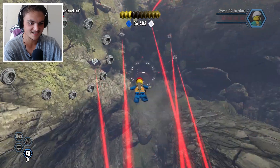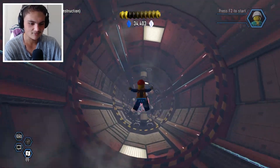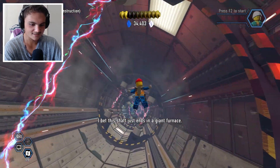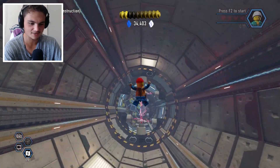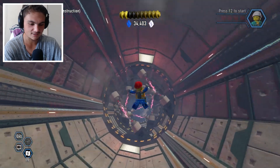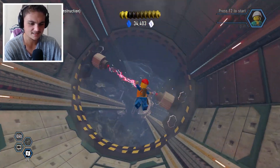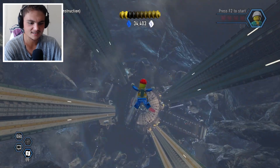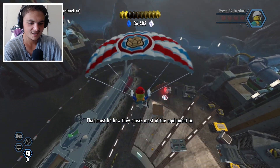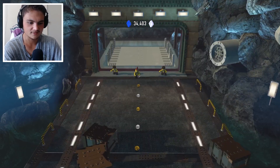I feel like I'm in a stealth mission right now, this is so fun! Energy beams — oh geez. Just pretty much stay in the middle, I think that's the easiest way. No matter how fast they're rotating or how many there are, stay in the middle. Obviously not exactly the middle because there are blades there, but yeah. We've landed safely!